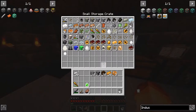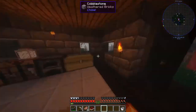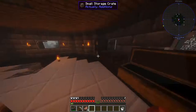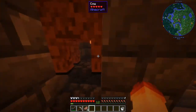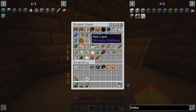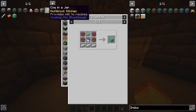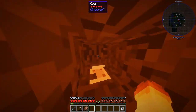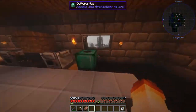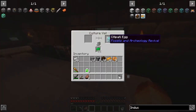Two redstone — I thought I had some, I have some. Let's check our things. I got a cow because milk is needed. It's needed for Fossils and Archaeology — it's gonna be needed to get this stuff called bio goo.